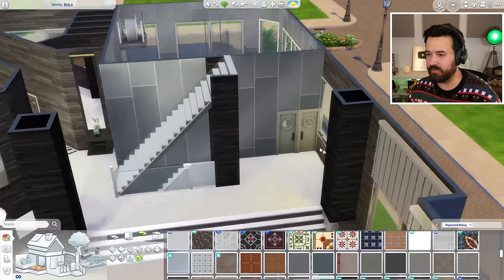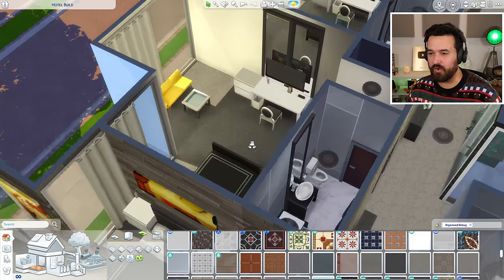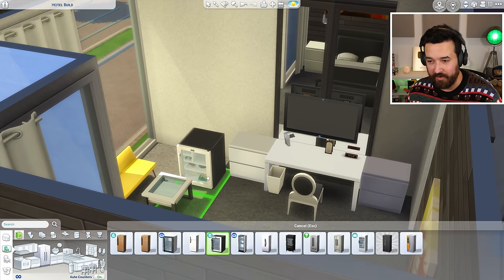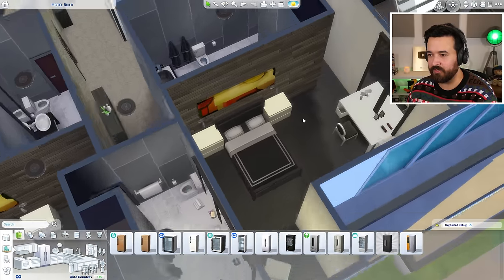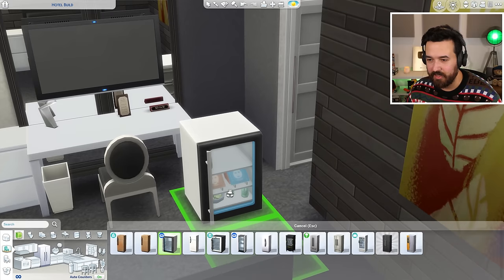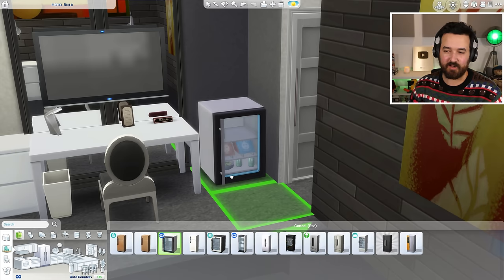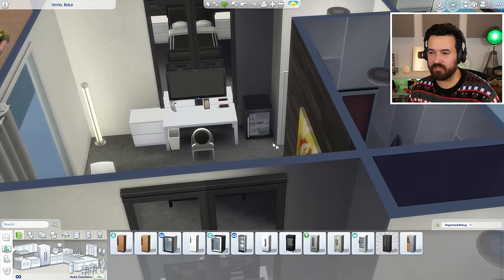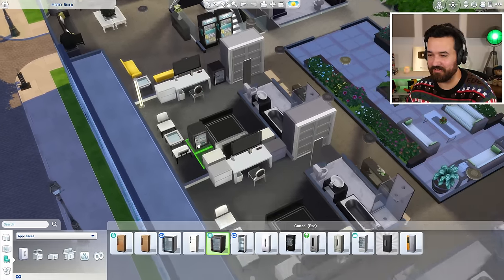Now for the hotel rooms — they're pretty good, but since I built this, Spa Day received a mini fridge in its refresh, For Rent has a mini fridge, and Discover University brought them in too. Hotel rooms definitely have mini fridges, so I'm going around adding one to each room. I'll remove some of the random end tables to make space. The For Rent mini fridge looks a bit messy with the glass door showing pizza boxes and cakes, but it'll do the trick.